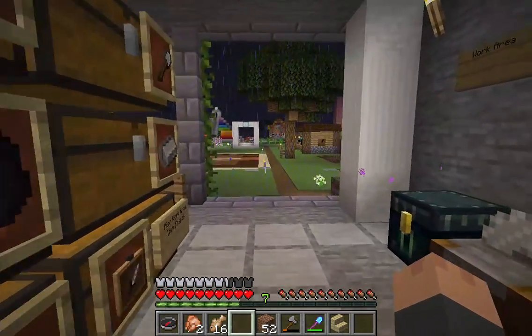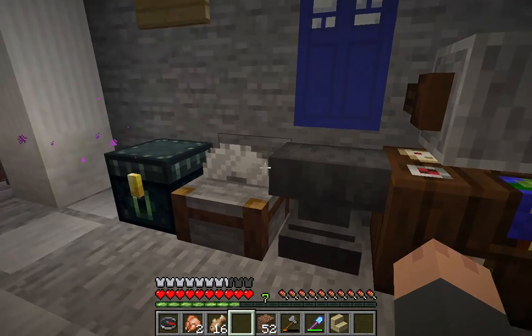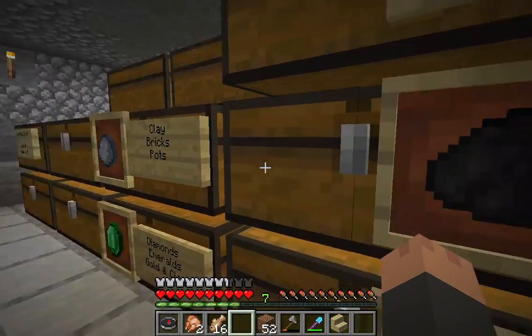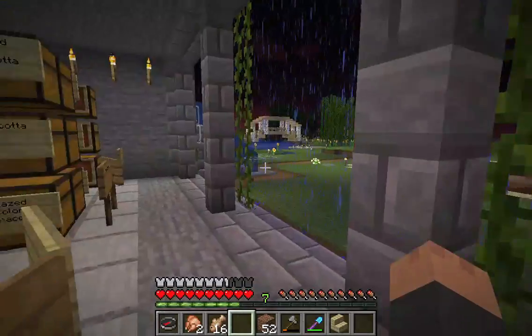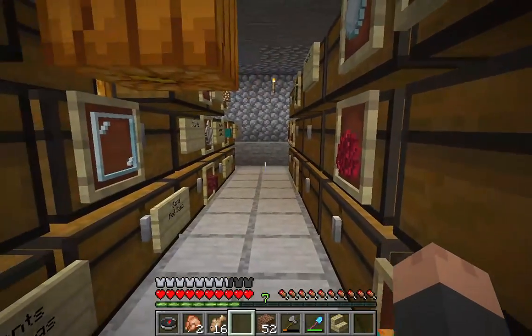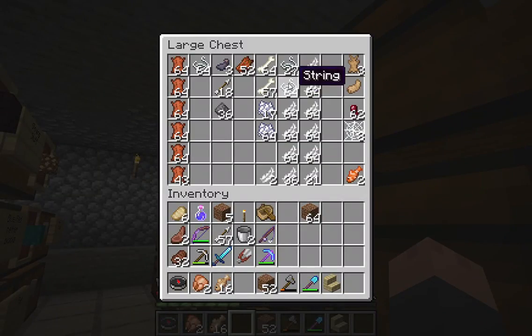The anvil is where I name my cats with their name tags. All the really cool stuff is in the mob drop box, which is somewhere over here. String, spider webs, feathers — I just think it's cool stuff.